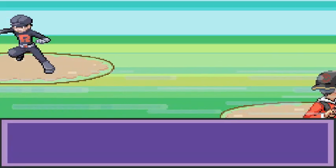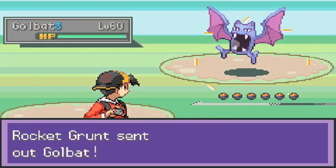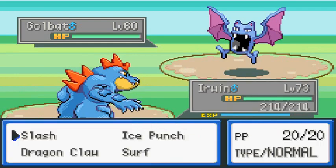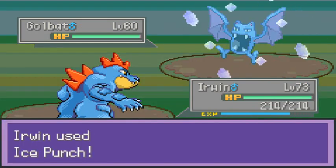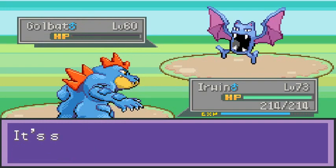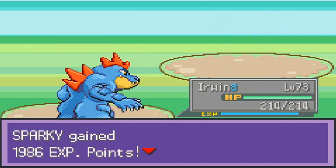I'm hoping he has stronger Pokemon. Here we go — another Team Rocket battle, and he's coming out with Golbat at level 60. Holy crap! But why couldn't you just evolve your Golbat into a Crobat, you know?